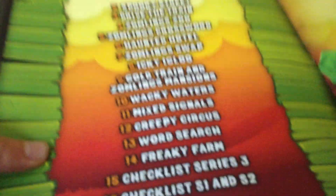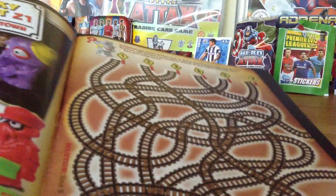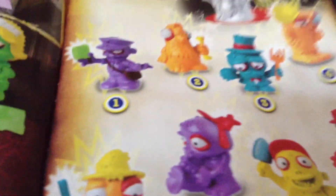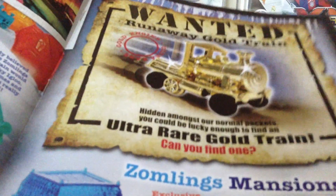We've got the places where you can get the Zombelings in, and there's a Ghost Train which is cool. You've got Zombelings Spooky Street, what they do, and then there's like a little game. Then we've got some more Zombelings and a crossword thing. Then we've got the Haunted House Zombelings and you have to match up - it's like games. Then there's Icky Igloo Zombelings.